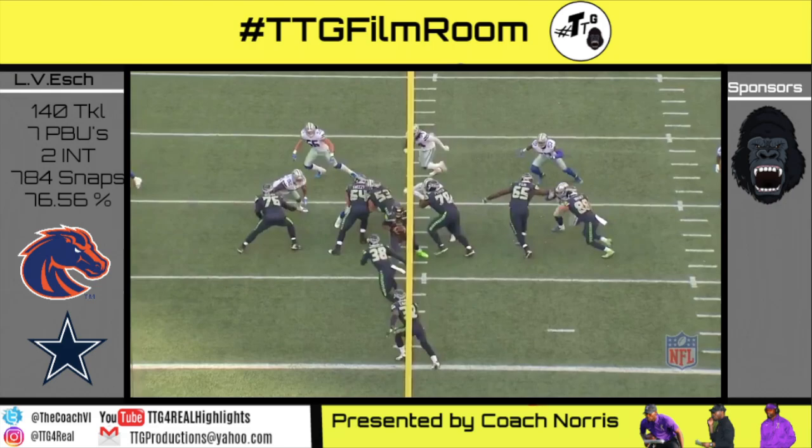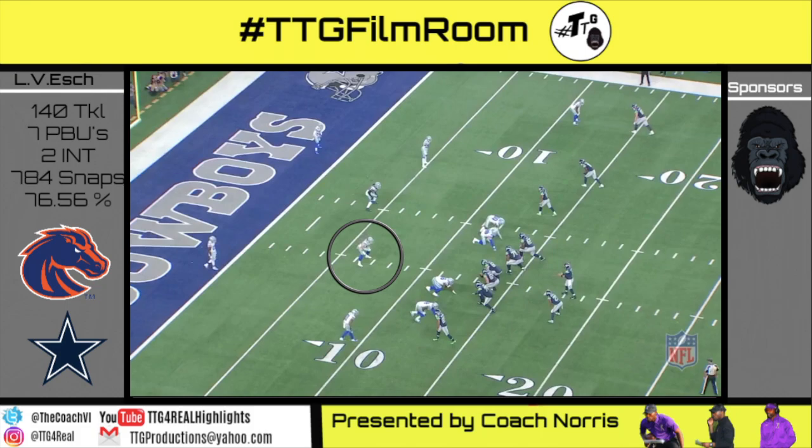21 personnel fullback lead left, 30 shade. Vanderesh makes a good play by keeping his outside arm free on McFadden to make the tackle on Carson.